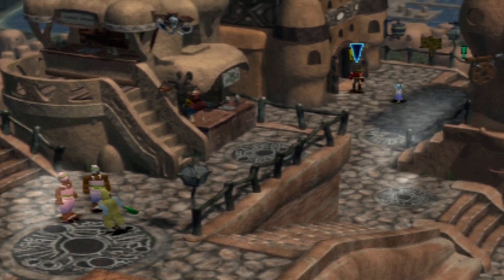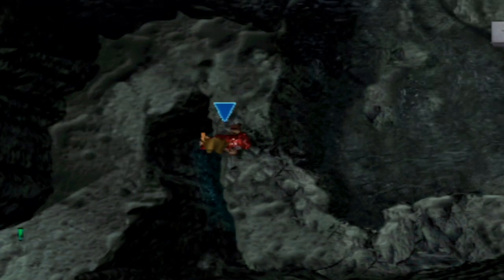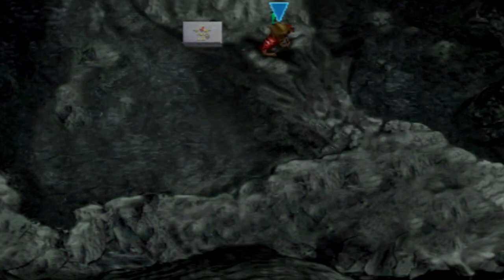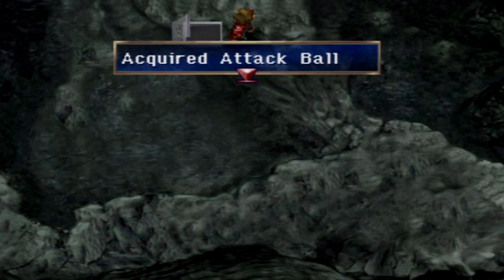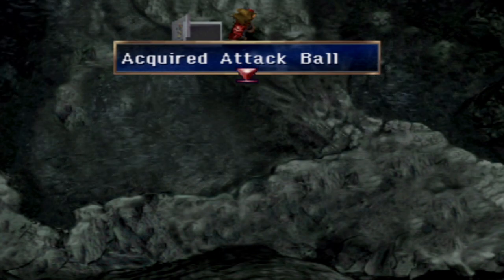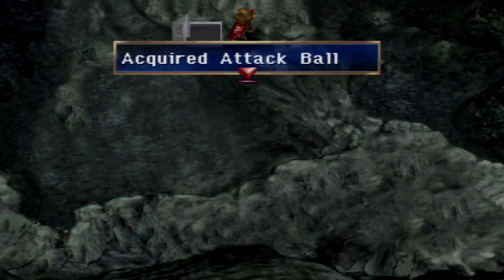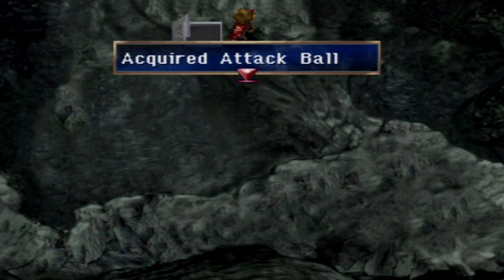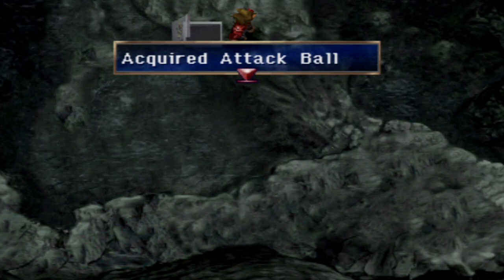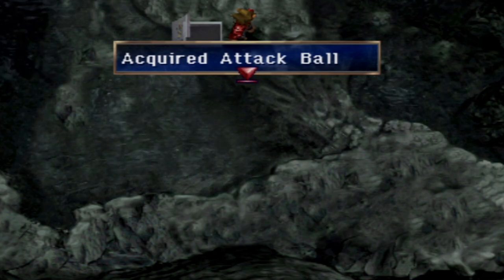I'm going to go back to the inn to rest, and then I'll see you in the Undersea Cavern. We have stocked up on items, rested at the inn, and opened the floodgates—now we can proceed to the Undersea Cavern proper. This area is entirely missable. If you do not get all of the items right now and encounter some of these enemies, you will never get the chance again. I highly recommend spending some time making sure you get all the items you possibly can. The first of which is an Attack Ball—which is useless, sell it.